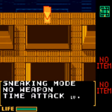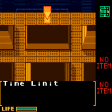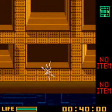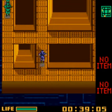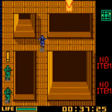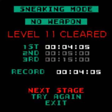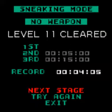Sneaking mode, no weapon, time attack level 11. Time limit 40 seconds. This one's really easy - just run to the left all the way round and the enemies won't find you. We had almost a second left. Level 11 cleared.